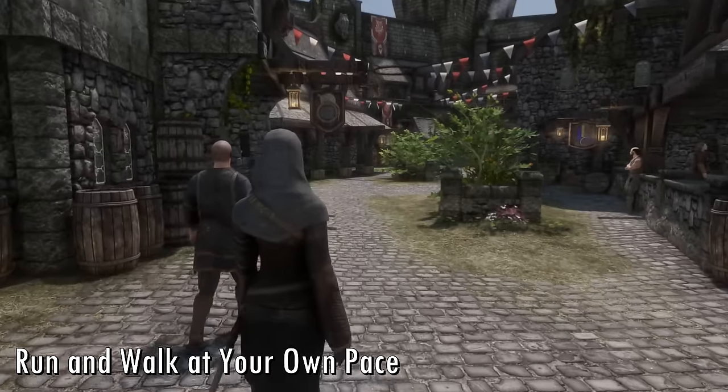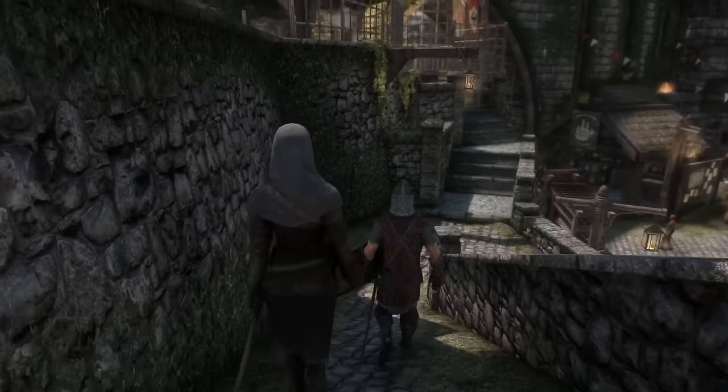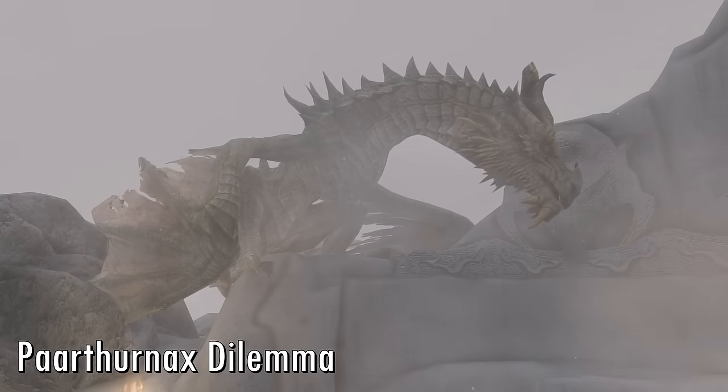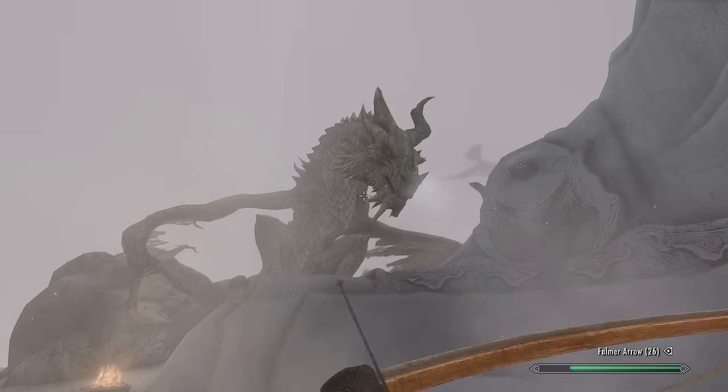Run and Walk at Your Own Pace lets you walk at a less frustratingly slow speed compared to NPCs, boosting Skyrim's immersive energy. The Paarthurnax Dilemma adds a choice to spare Paarthurnax at the end of the game — or you can just ignore it and kill him anyway.